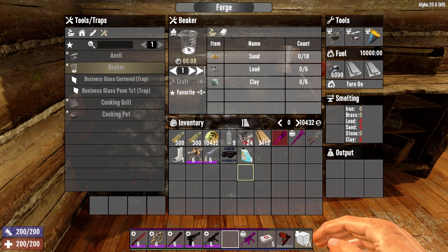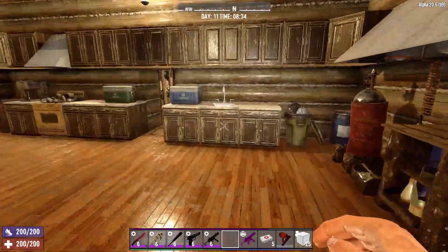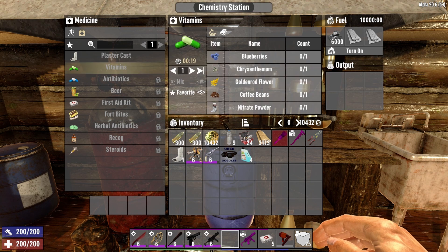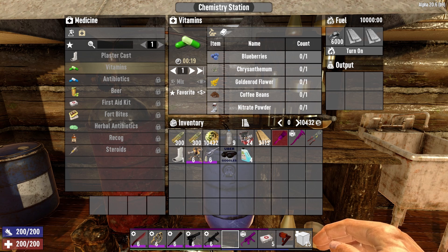The last item this mod allows you to do is over at the chemistry station. Go to the medicine tab — vitamins. You can now craft vitamins at the chemistry station. It takes blueberries, chrysanthemum, goldenrod flower, coffee beans, and nitrate powder. In 19 seconds you get some vitamins. Very handy, very useful item. Vitamins will cure you of fatigue and also help you prevent getting fatigued. More importantly, if you take vitamins before horde night or before clearing a POI, they will prevent you from getting infected. Very, very useful item — I would suggest having them on you and using them often. And now with the ability to craft them, you can have a readily available supply.